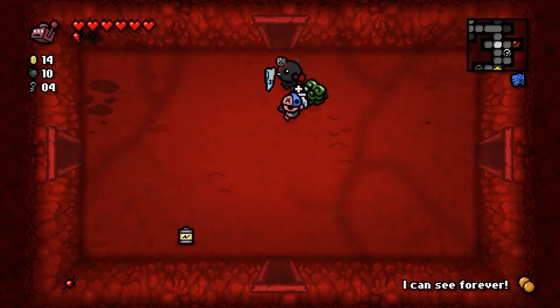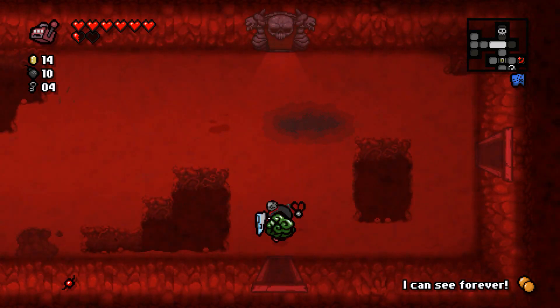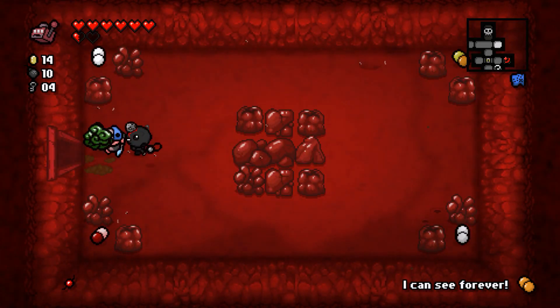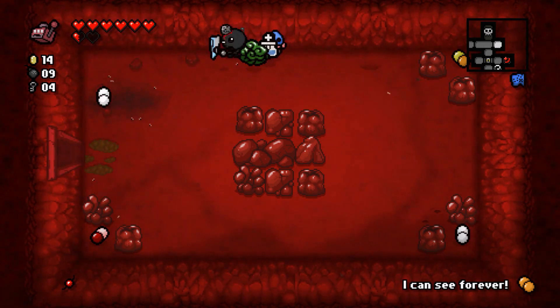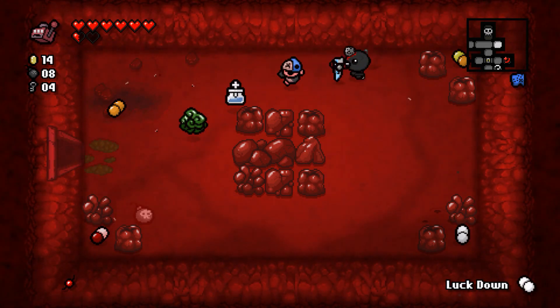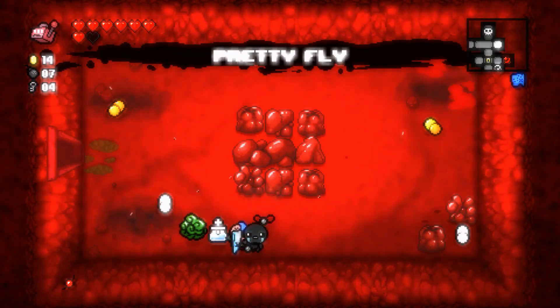There's an 'I Can See Forever' card — the main benefit is you don't have to bomb into secret rooms, but we already have all the secret rooms mapped, so we'll save it for later. A bunch of coins — at this point most gold is worthless. Wait, that might not be I Can See Forever, let me check — nope, that's luck down.